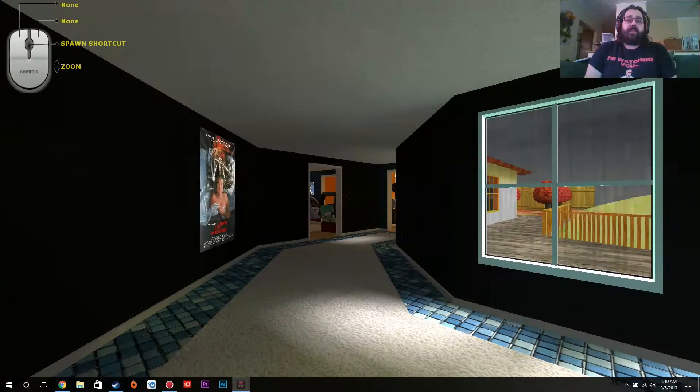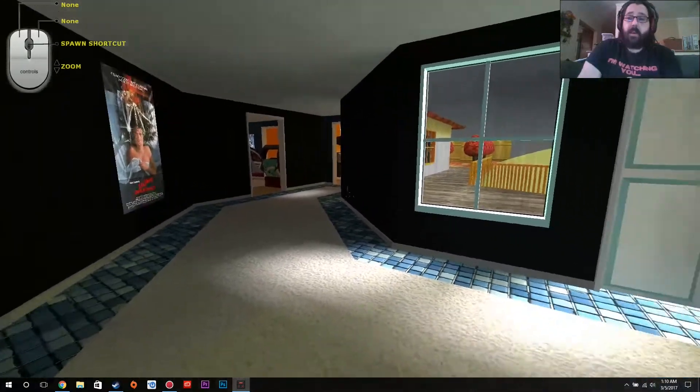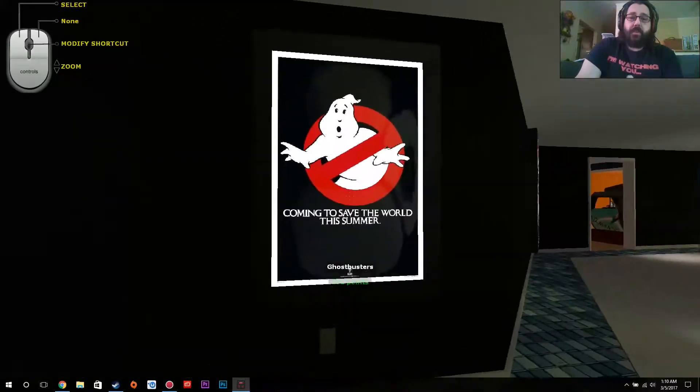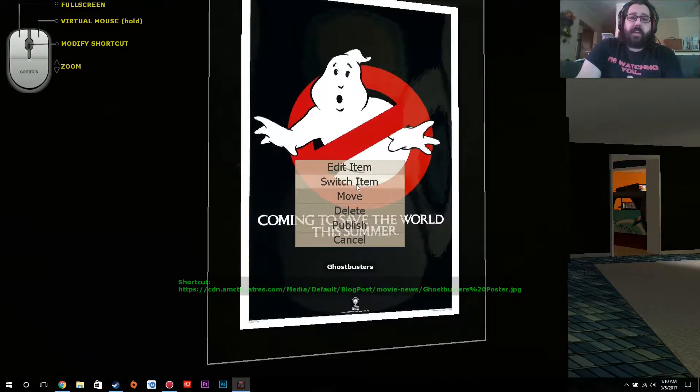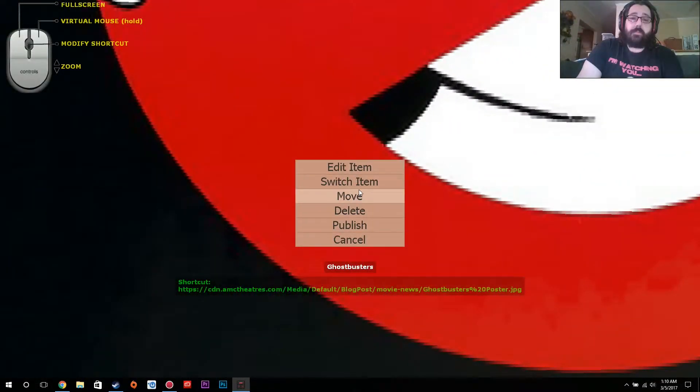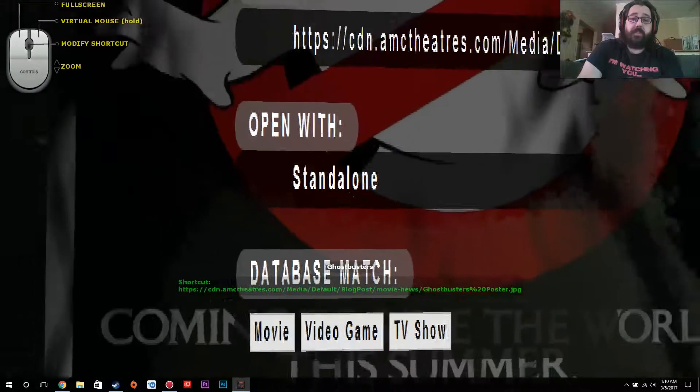I definitely need to figure out if I can get more arcade and model cabinets though. So here are some posters I put in. You can actually click with the middle mouse button here to edit the item completely, which is very interesting.